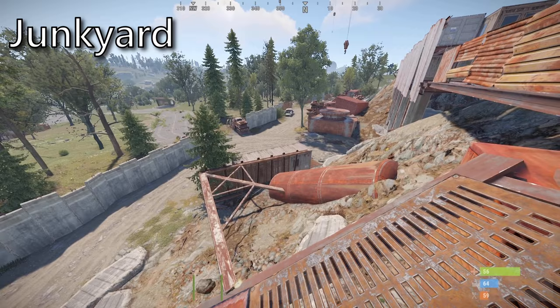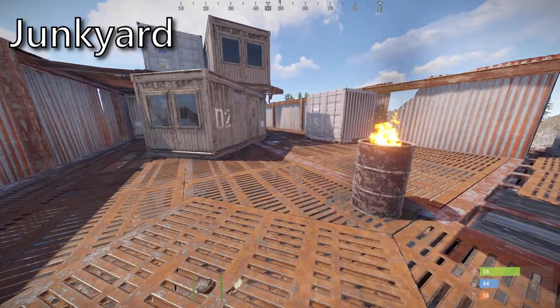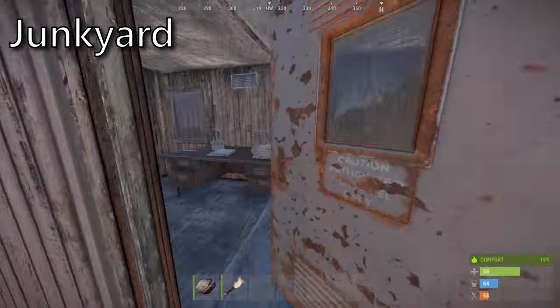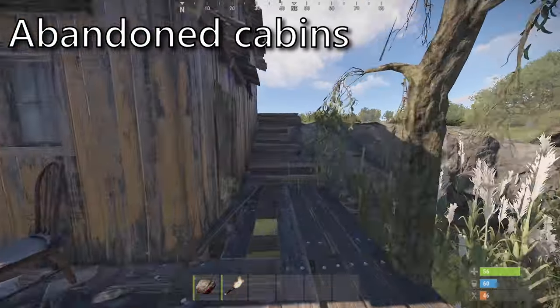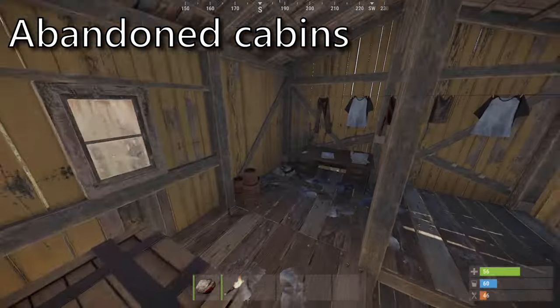Junkyard is a little trickier than most and can require a little bit of getting used to, but once you navigate yourself to the second floor it can be found in this metal 2x1 labeled D2. At the abandoned cabins it can be found in this 2 storey shack at the back of the swamp simply by heading to the second floor.